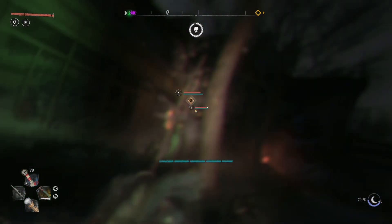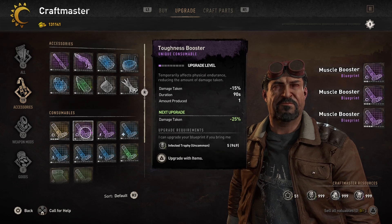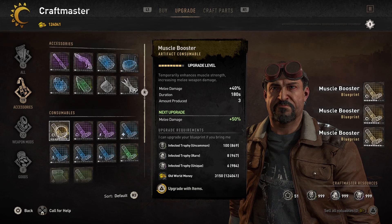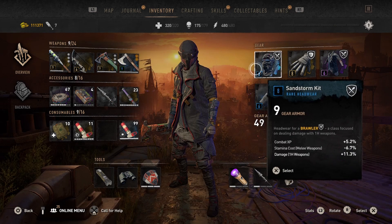The next consumable is the Muscle Booster. You can find this at the Fisheye Craftmaster, and when fully upgraded, it will increase your melee damage by 50%. Definitely not as much as the Rage Booster, but these effects do stack, and more damage is always better.